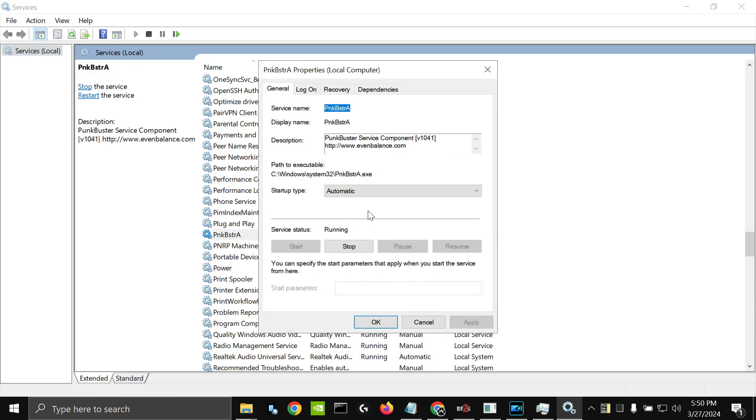You want to right-click that, go to Properties, and just double-check. You might have it on Manual, you might have it on Disabled, or Delayed Start. You just want to make sure that it's on Automatic, then go ahead and hit Apply.